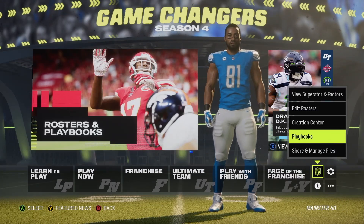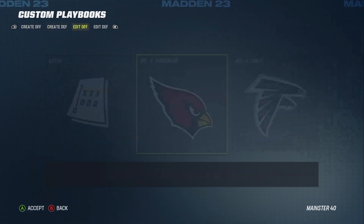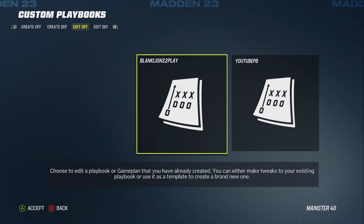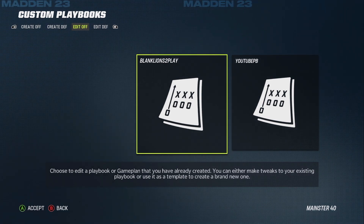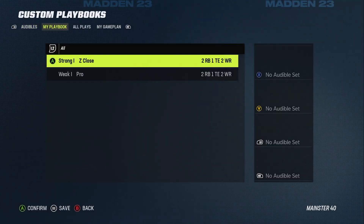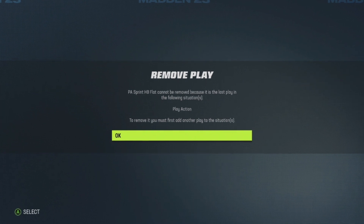Now that you've downloaded it, go back to the NFL logo, go down to Playbooks, and go over to Edit Offense. It's gonna be right there — the playbook you just downloaded. When you open this playbook up, you're gonna notice there are actually two plays left — it's not completely blank.